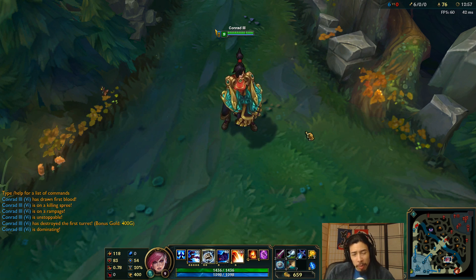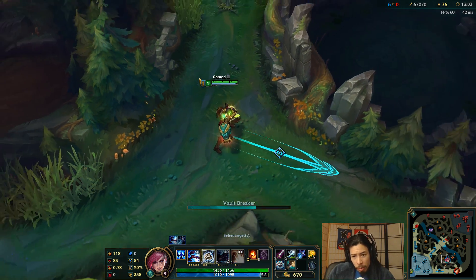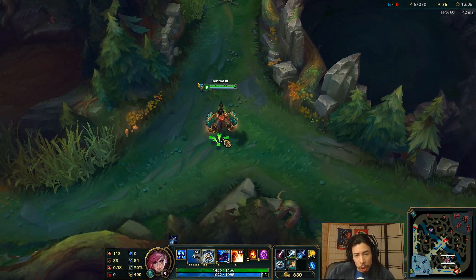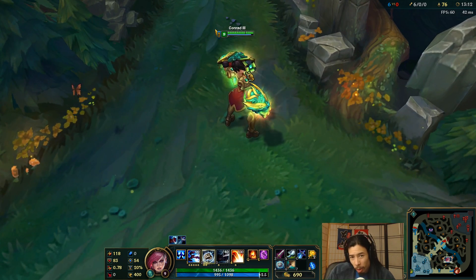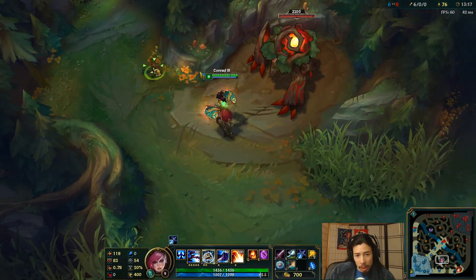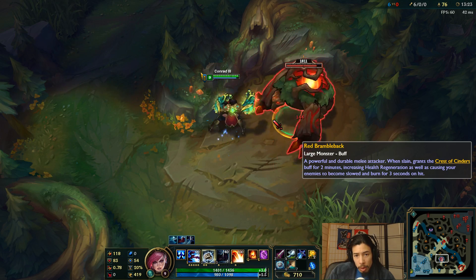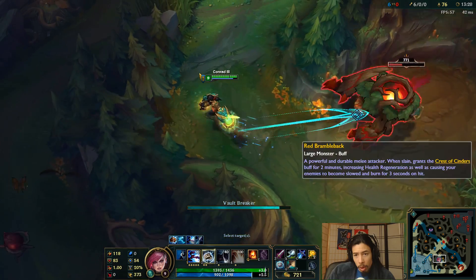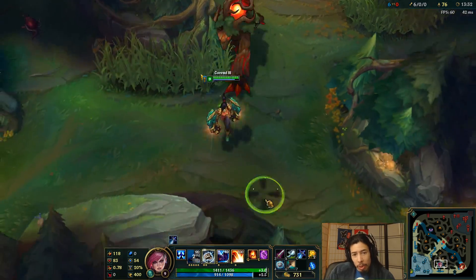Weird dance again. Let's go through the abilities real quick. Here is the Q — charging up to E but not actually punching anything with it. You can see the gauntlets kind of glow green there. Let's go punch some things. Here's auto attack plus the W shield — a punch-through dragon fist thing going on there.